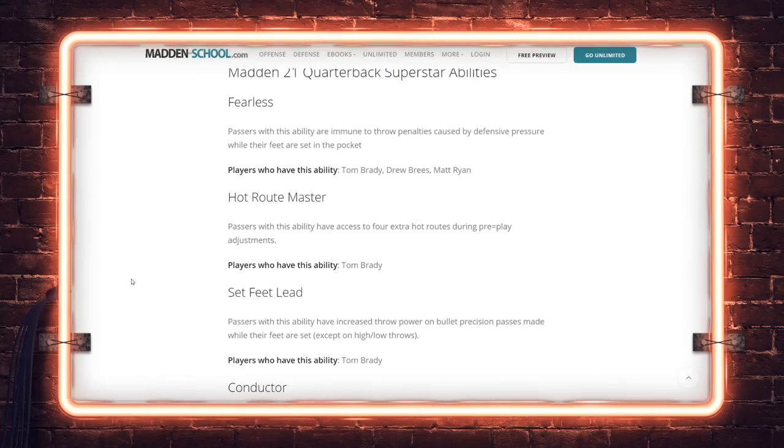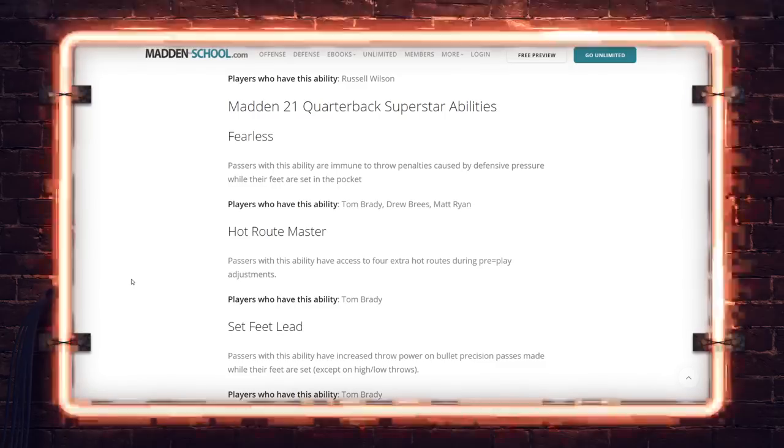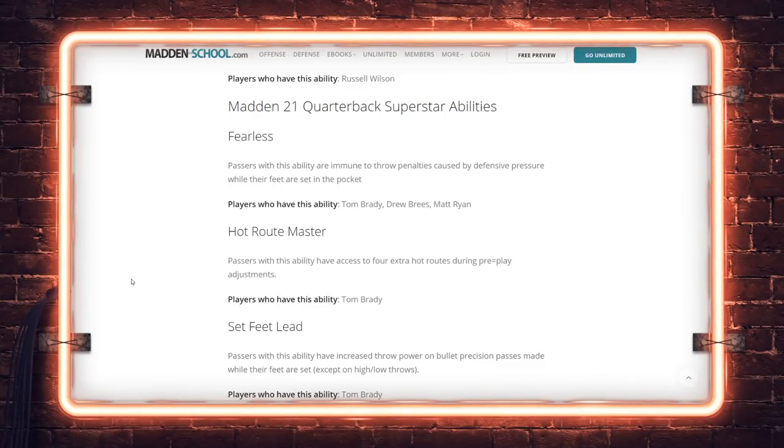The abilities are more important — these are the things that are active every play, not just things you activate by reaching a threshold. This is a big one: Fearless. I personally called for this on Twitter all year. I used a lot of pocket passers. Fearless was formerly an X-Factor ability — when you were in the zone you were impervious to pressure, meaning fear monger and pressure in general did not apply to your quarterback when in the zone.